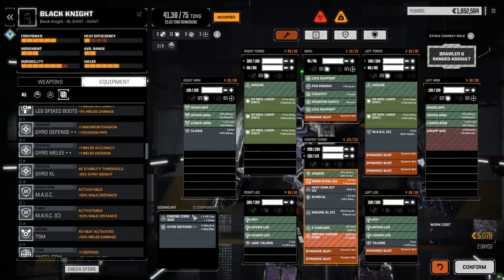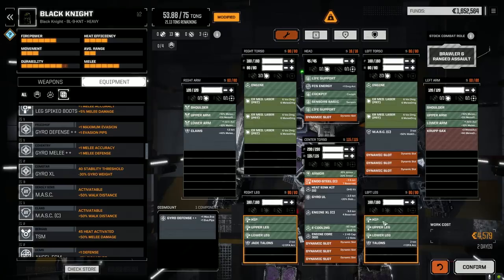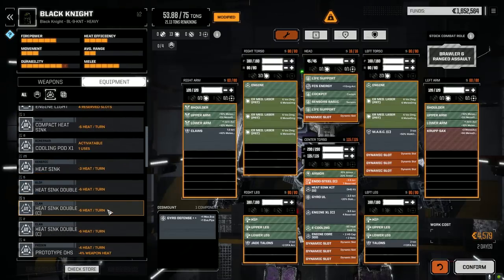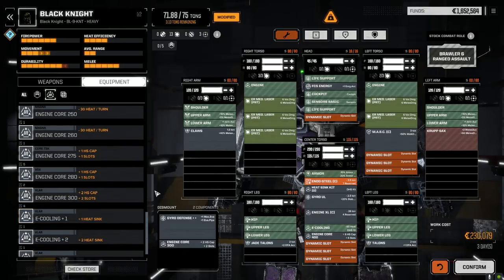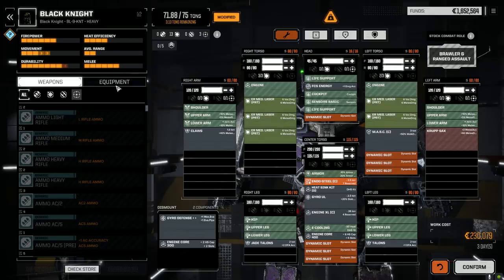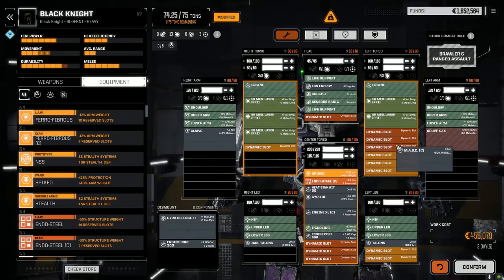Put this back to the 300 engine. We've got a ton of weight to use here. Maybe we leave the 400 then. Let's try it like this and see what happens. We've got one more round of stuff to put in. Are we going to have enough weight for the spiked armor? We will without the mask, so if we go with the 300 core...